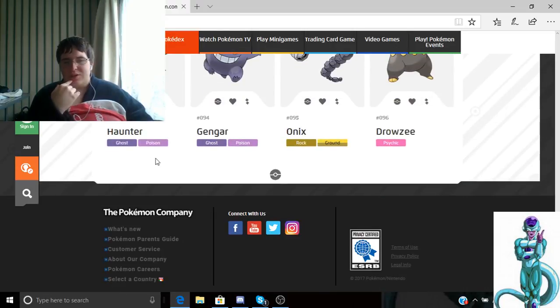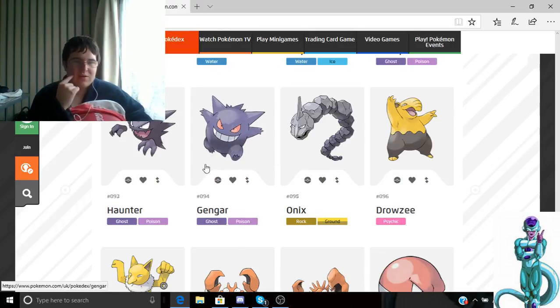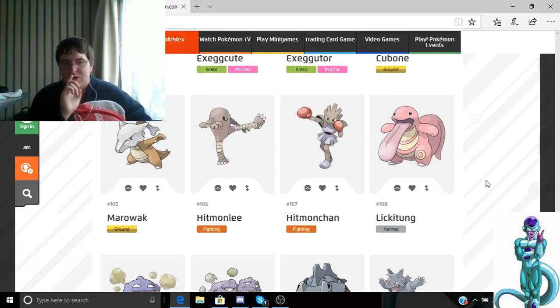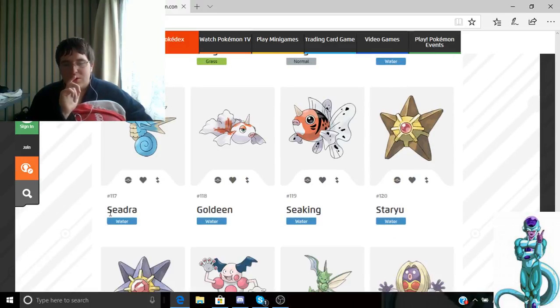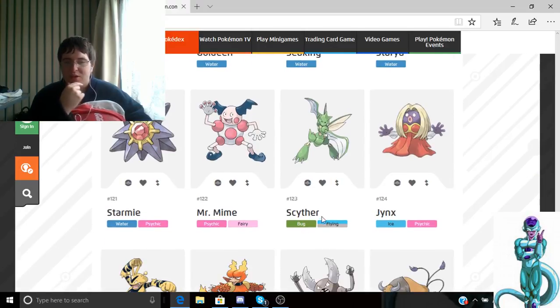Gengar is all right — he's a Ghost/Poison type that can probably do a lot of damage. I'll put the link in the description if you want to look. Kangaskhan is okay. If you want speed, Kadabra is all right with speed. Starmie is a tanky Pokémon if you want that. Scyther is a fast Pokémon.